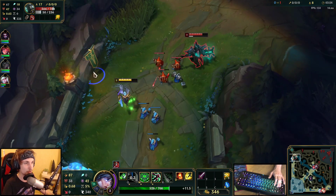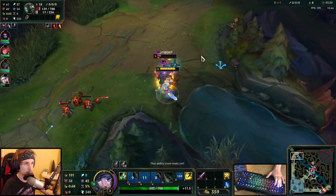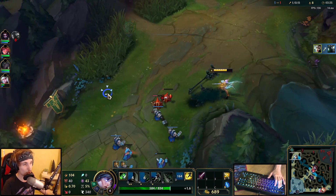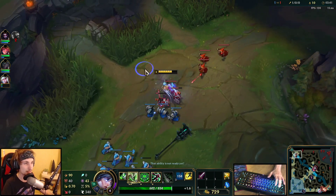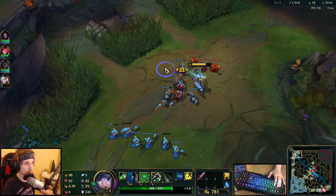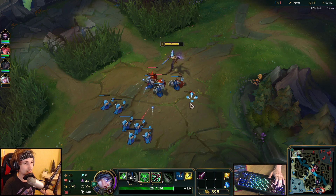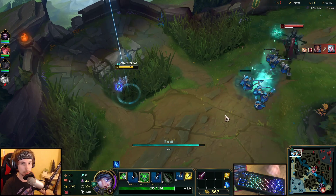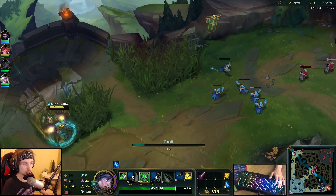I can actually all-in him right now because I've got Ignite advantage. Here we go — the power of Ignite. I keep saying it over and over again, and I still don't understand why no one plays Ignite on Riven at the moment. Riven with Ignite in Season 10 is more broken than ever. In Season 9, TP was the best choice, but with all the XP changes in top lane, Ignite Riven is actually so good right now.